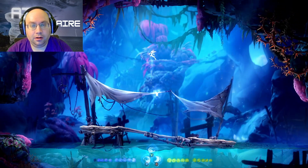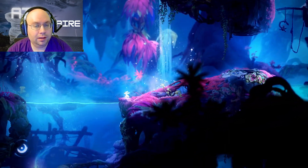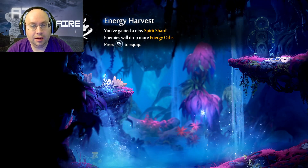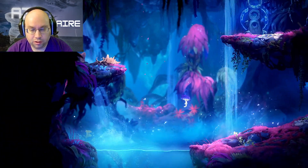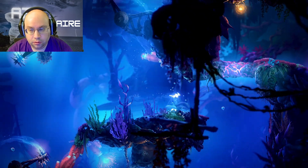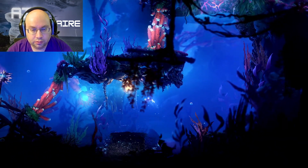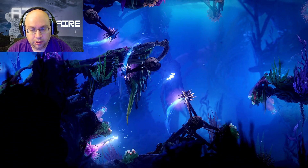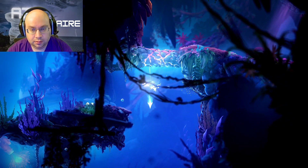Why do I get the feeling there's something up there? There is a life orb up there — why can I not get it? I see the spirit trial and an accessory: Energy Harvest — enemies will drop more energy orbs. I don't think I really need that. There's the start for the spirit trials. Nothing over here. Let's swim a little bit faster. There's a spirit orb here. That unlocks this thing — what we want to do is get this done. There we go.